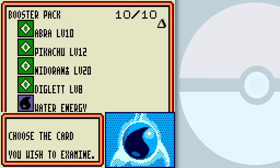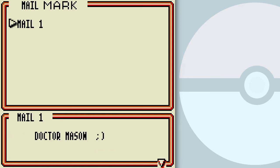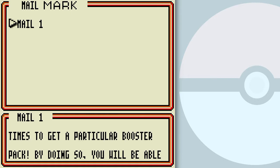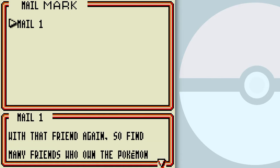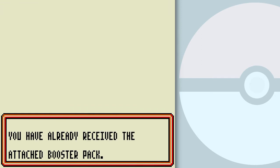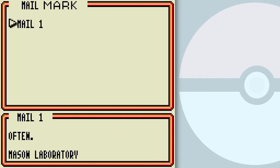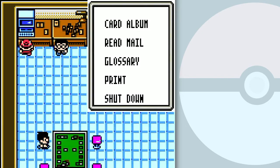Diglett's not too shabby, and you get a water energy. Wait — shoot, did I just click through that too fast? Okay, here's something for you. You've got the booster pack. I'll be sending you useful information by email. I'll also attach a booster pack for you, so check your mail often. Mason Laboratory — Dr. Mason, winky smiley face! Okay, let's move on.